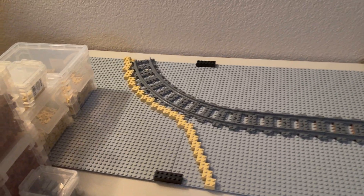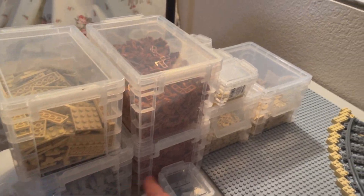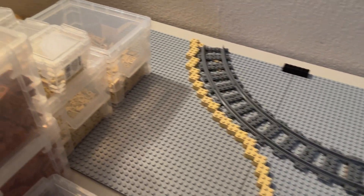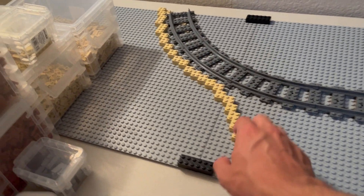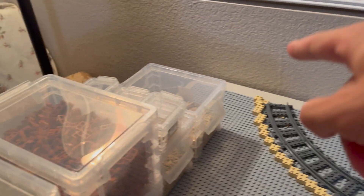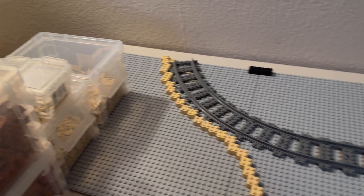Here's the start of what I'm thinking. I have all my tan pieces to make a good desert, and I'll be using those pieces for the church. I'm going to build a hill that slopes up just a little bit so the church will be on a slight hill. I'll have a cemetery somewhere in there so I can have some skeletons in the ground, and I'll try to hollow that out, which will be pretty cool.